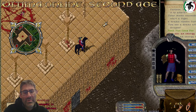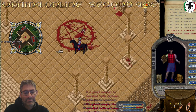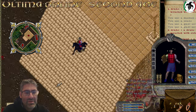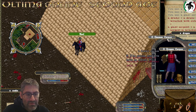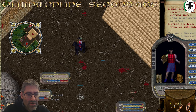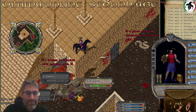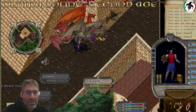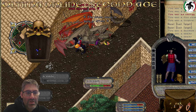Of course you gotta be ready for PKs, but here you can just start running or recall. If you fear PKs, master the invis recall technique - that will save your life 99.9% of the time against PKs, even if you don't have wrestle, even if you don't have resist, even if you don't have anything. Let's pull these two - you see how easy it is.